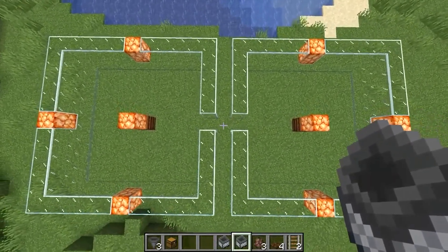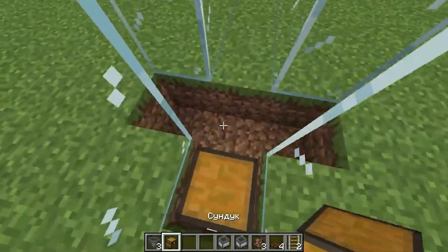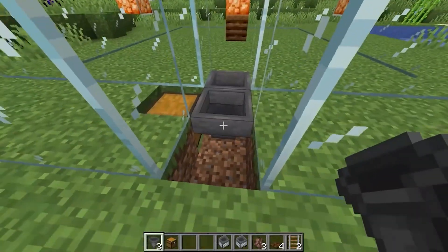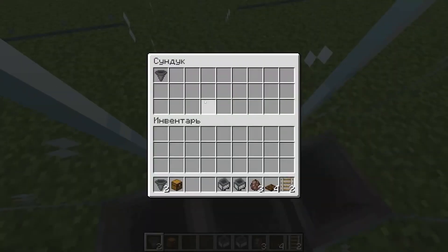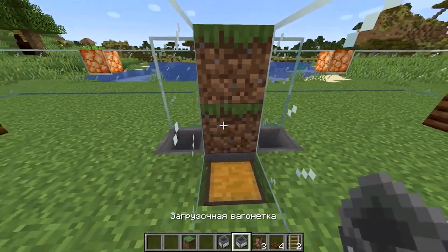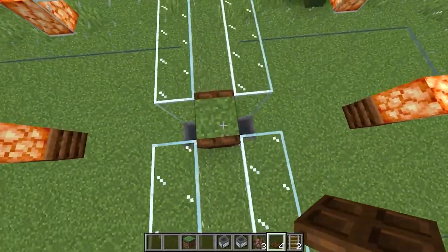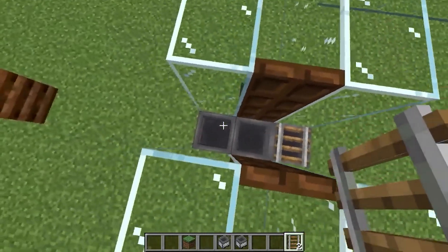Almost the whole farm is ready. It remains only to go to the center between these two blocks and break 4 blocks there. Here we put the chest. Then we take our funnels: one funnel facing the chest, another funnel facing that first funnel, and the next funnel facing the center funnel, so that everything flows into this chest. All that remains is to take two auxiliary blocks, put two hatches here and two on the other side, open them, then break these blocks. We take the rails and put one rail here and another here.